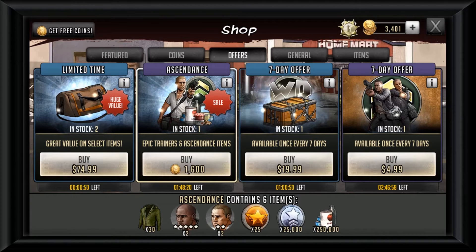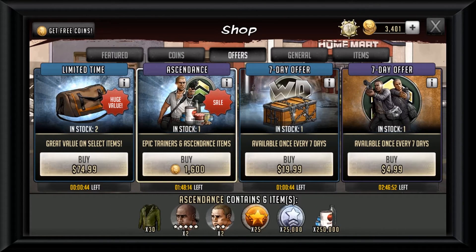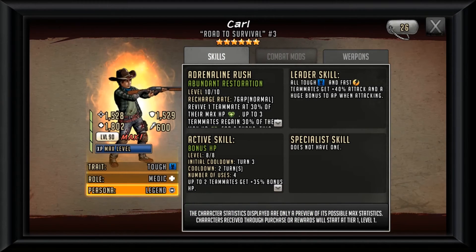Let's see how many 10 and 40 pulls you would need to get 910 green coats if premier pulling was the way to go. Seeing as you get 30 per 10-pull, it would come out to roughly 31 ten-pulls, or you could just do 30 ten-pulls and get the last remaining from bags and crates in the shop. If you're going to do straight 40-pulls, 8 forty-pulls and you're good to go.